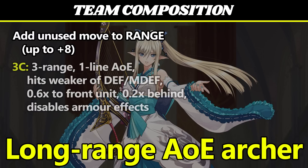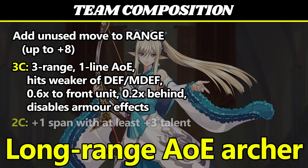Her 3-cost skill passively gives her an Eolus-like effect, where she has a 30% chance to take 20% reduced range damage. The active component is a 3-range, 1-line attack that hits the front unit for 0.6x AoE damage against their weaker defensive stat, and then any unit behind them for 0.2x damage. This also disables the armor for every enemy it hits. With her talent stacked up to the full +8 range, being able to do an unguardable 0.6x AoE pop from that distance is pretty cool. Her unique 2-cost AoE is kind of like Thousand Arrows, but gains increased span if you have 3 or more stacks banked from her talent, potentially hitting a 4-span AoE from very far across the map.